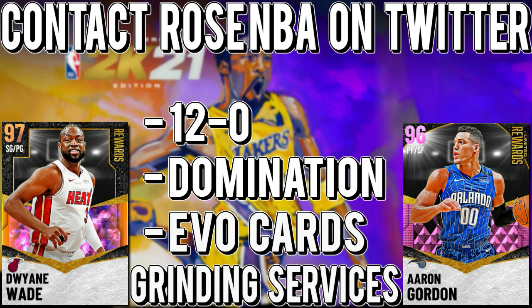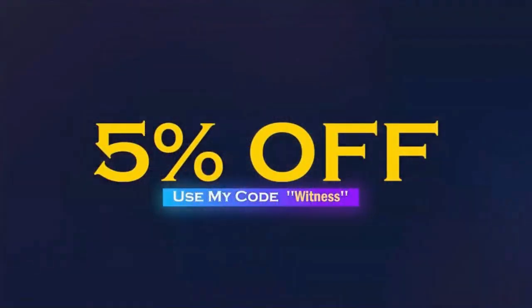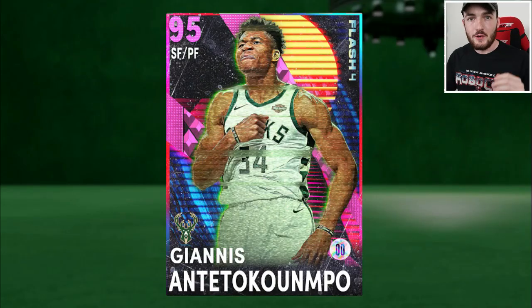If you need to go 12 and 0, complete domination, evo cards and other grinding services, go contact Rose NBA on Twitter — link will be in the description. If you want cheap and reliable NBA 2K21 MT, go contact SafeNBaMT.com and use code Witness for a five percent discount.